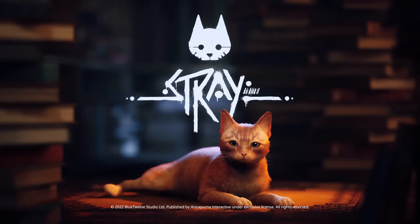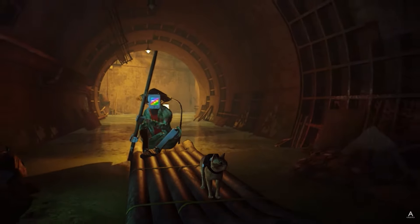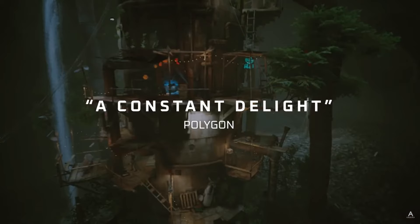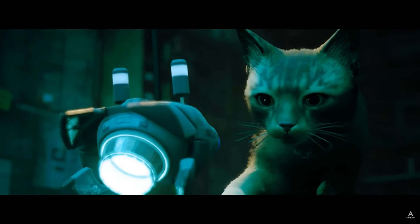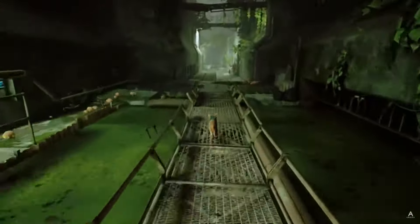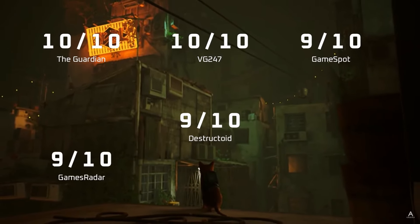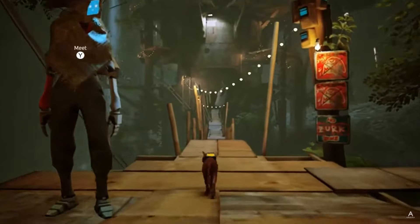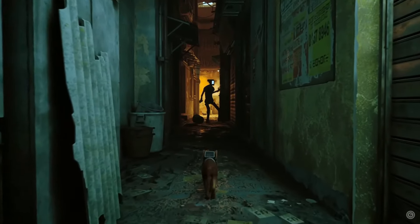Next up is a game that is already out on other platforms but is now coming to Nintendo Switch — it is called Stray. Lost, alone and separated from family, a stray cat must untangle an ancient mystery to escape a long forgotten city. Stray is a third person cat adventure game set in the detailed neon-lit alleys of a decaying cyber city. You roam surroundings high and low, defend against unseen threats and solve the mysteries of this unwelcoming place inhabited by curious droids and dangerous creatures. Stray is already out on PlayStation, Xbox, Mac and PC, and I'm wondering about the graphics for the Switch port but I'm excited it's coming.